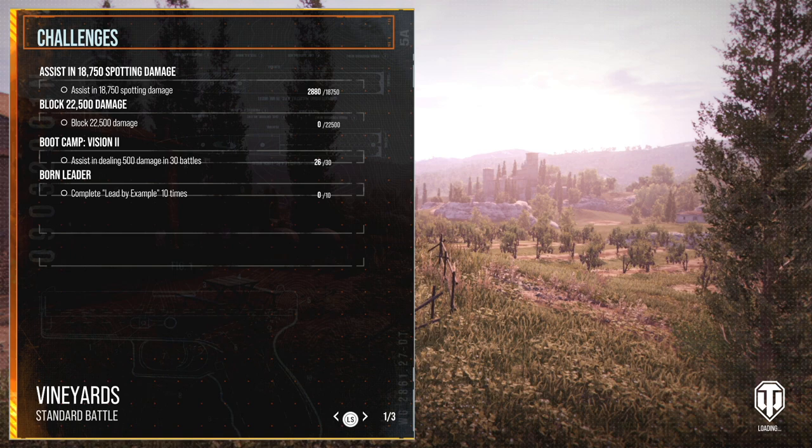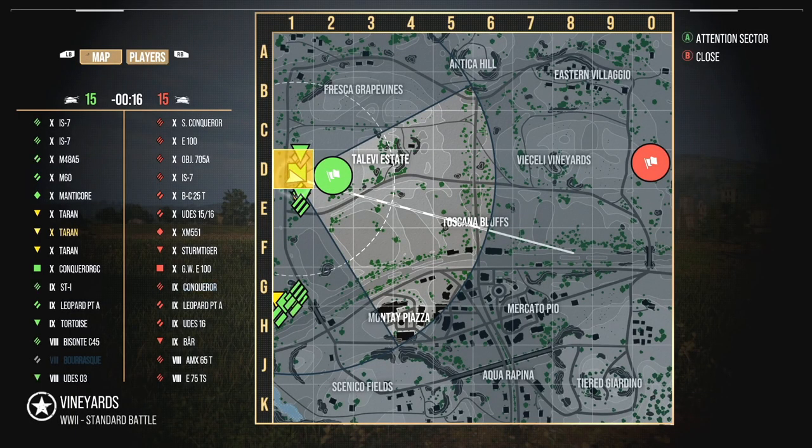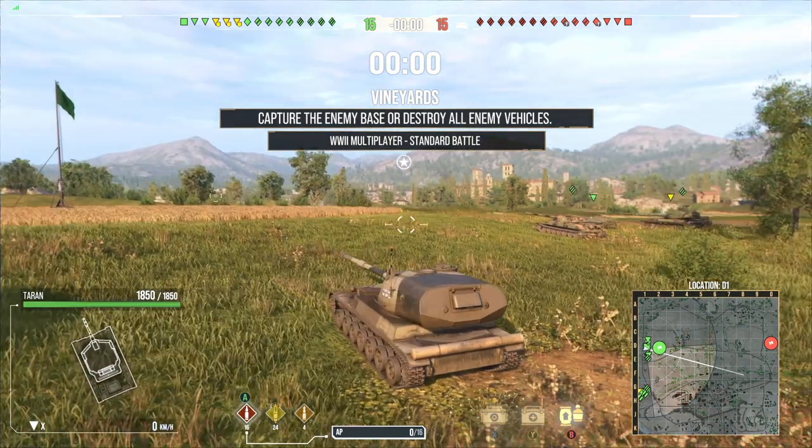For those of you who don't know, the gun on this vehicle is not your standard 152 millimeter — it is actually 152.4 millimeters. Which means this gun is actually capable of overmatching 50.8 millimeter plates. So if you're struggling to go up against Conquerors or Super Conquerors, this gun can actually overmatch that top plate. If you're looking for a tank that's really reliable with overmatching, this is definitely going to be one of them.